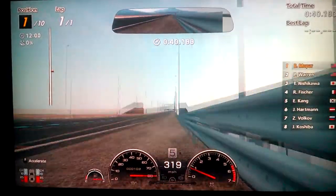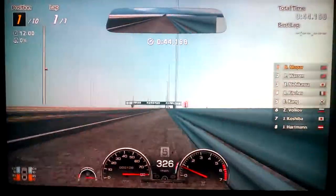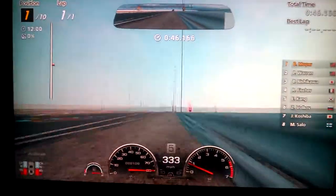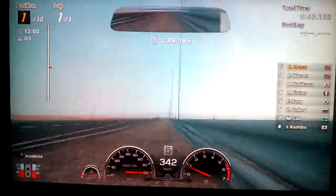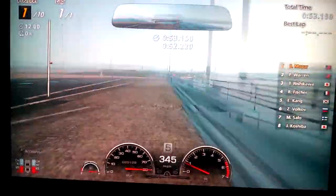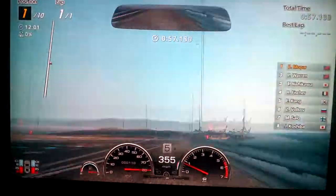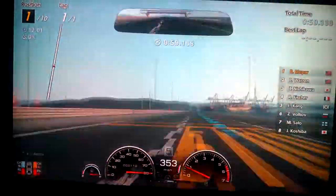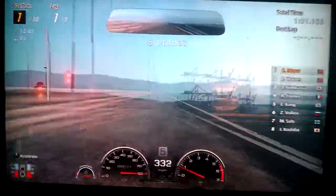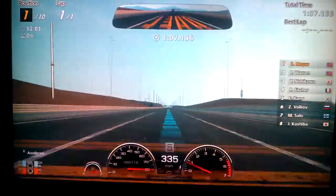There you have it folks — an eight horsepower Fiat can beat a Red Bull X2010. All you have to do is use a 60-meter home straight. You can even beat a Red Bull one-handed, with one hand tied behind your back, using the slowest car in the game, and you're still faster than the fastest car in Gran Turismo history around a circuit.